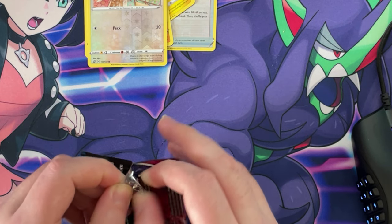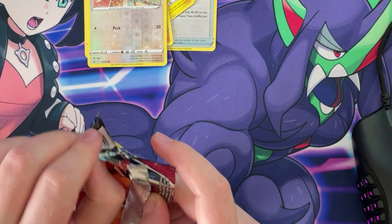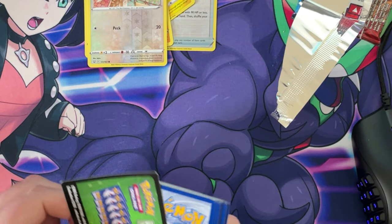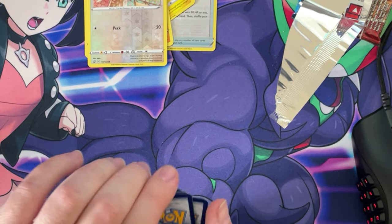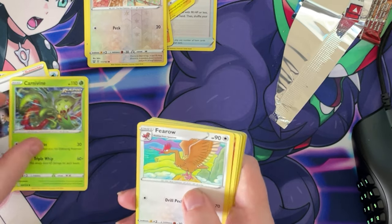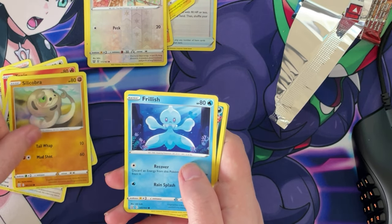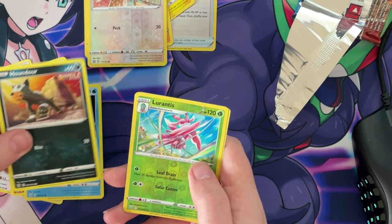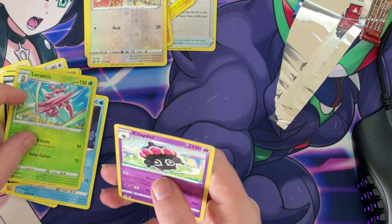These are really hard to open — I just don't want to damage the cards. I'm gonna keep probably the rest of these ones. One, two, three, four. We got water, a Phoebe, a Cufant, a Pharaoh, a Tepig, a Glameow, a Silicobra, a Feebas, a Houndour, a reverse hollow Lurantis, and a non-hollow Claydol.